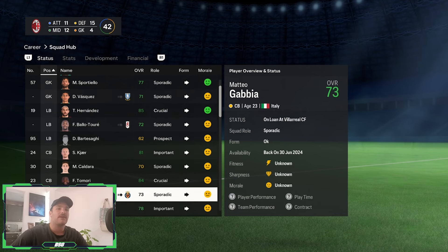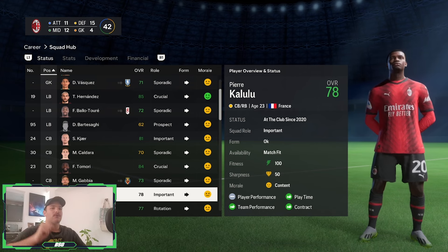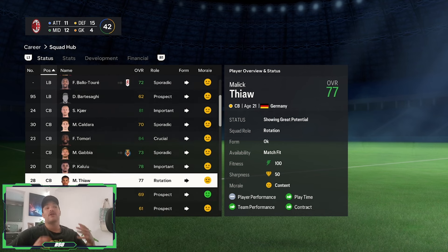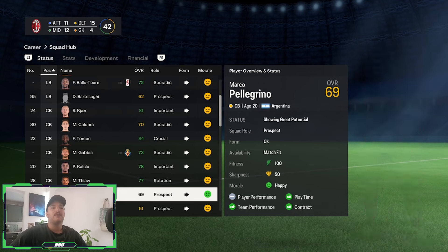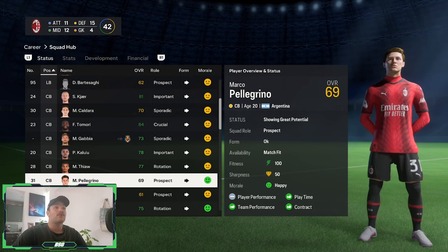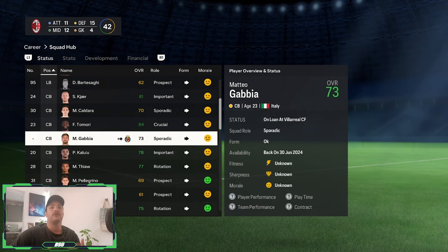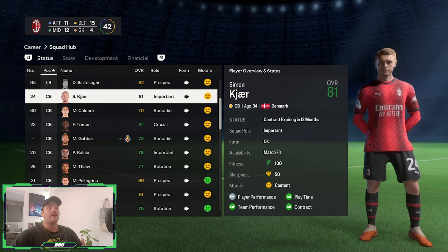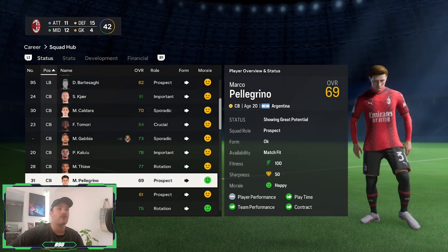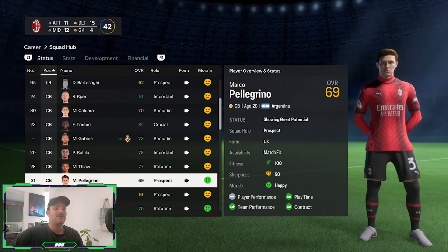The center back department is an area that is, at the moment, heavily injury-stricken. They are looking to potentially sign one or two players, which we'll talk about later on. You've got the likes of Simon Kear, Tamori, Kalulu, and Teo, who recently got his new face in FC24. Then you've got a few younger players — Pellegrino, 20 years old, Argentinian, 69 overall with high potential. I would look to loan him out for the first season because you already have Malak Teo, Kalulu, Tamori, and Kear. If you bring in another center back, you won't have enough space to grow a young player like Marco Pellegrino. So I would advise you loan them out.